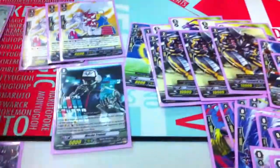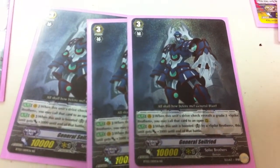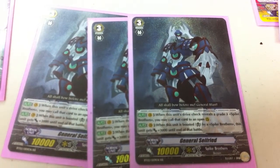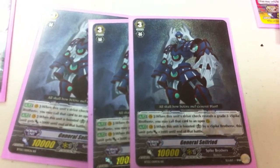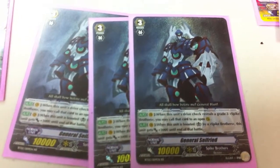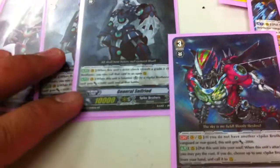And the final one — the main grade three is the general. Basically, when you do a drive check and call a grade three, you can call it to an empty rear guard zone. These two, if you call them into an empty zone, get a 3,000 attack boost if boosted as well.